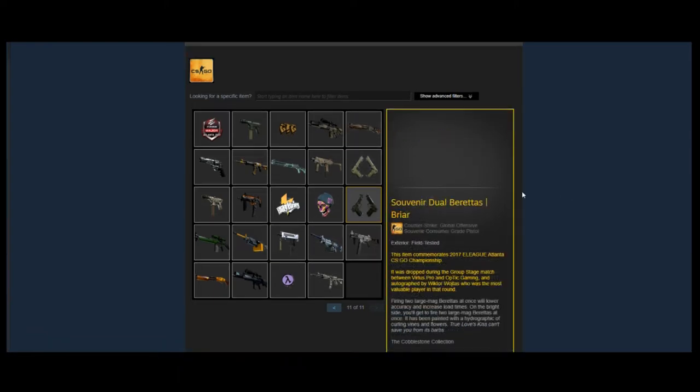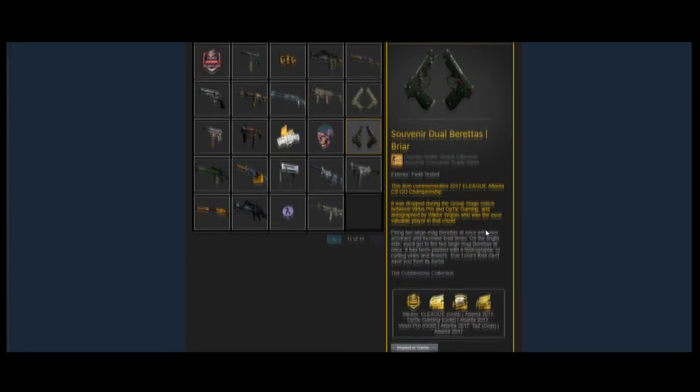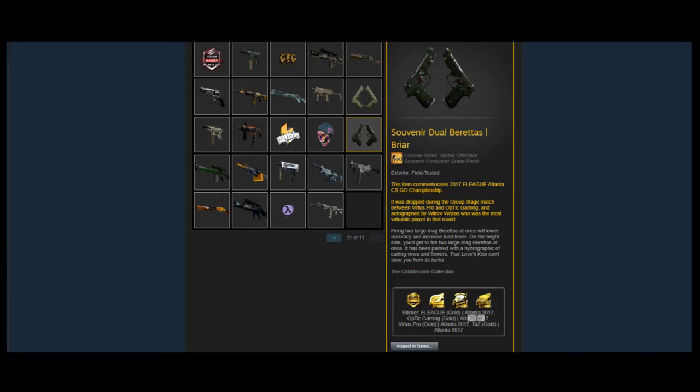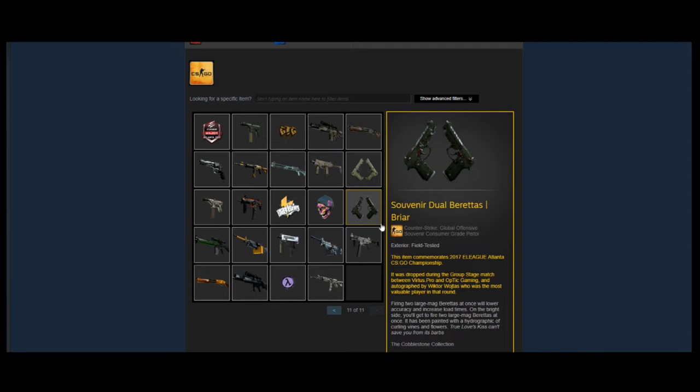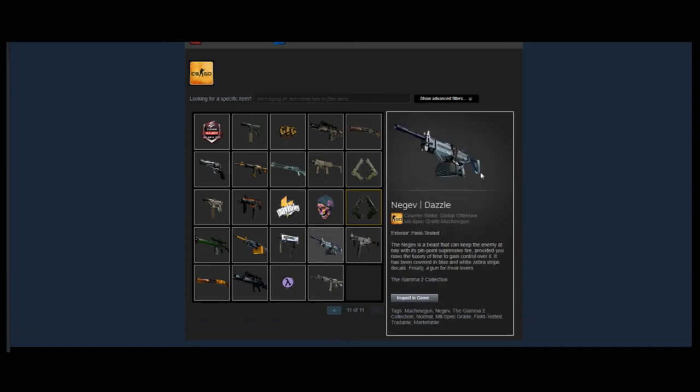He does have a Souvenir Dual Berettas Briar, which is kind of an interesting one to look at. I don't think it's going to do very well in terms of an investment, but he does have some older gold stickers on it like the Virtus.pro gold — interesting skin but not something I'd call a good investment. He also has some base capsule stickers, nothing really too interesting there.